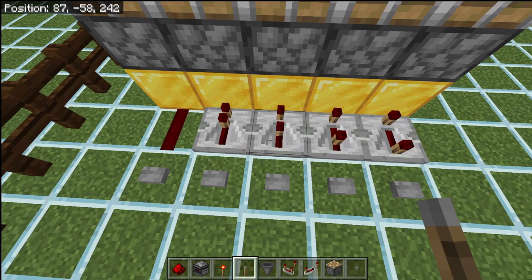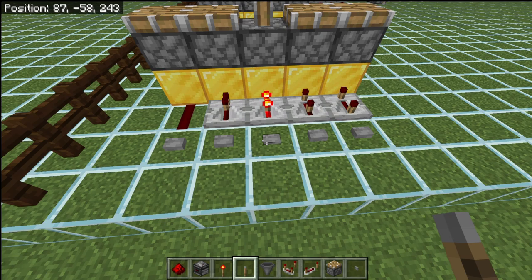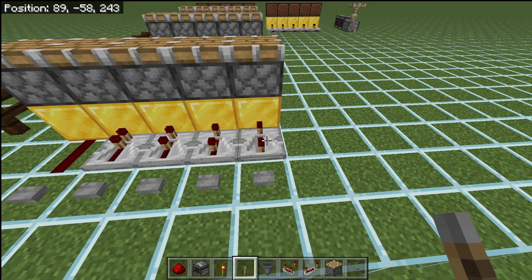This one is set to the next level on the repeater — two redstone ticks, which is equivalent to four game ticks. Moving on, the third level is three redstone ticks, equivalent to six game ticks of delay. And the max setting is a four redstone tick delay, which is the equivalent of eight game ticks — getting really close to half a second of delay. So you should be able to see the delay on this one whenever I hit the button.